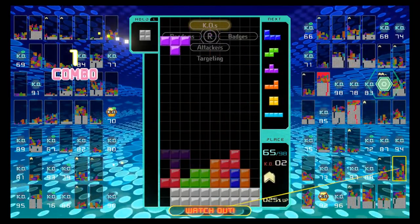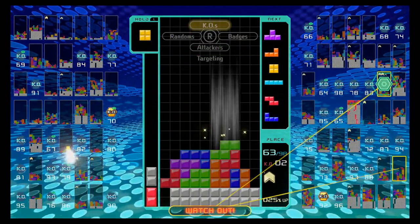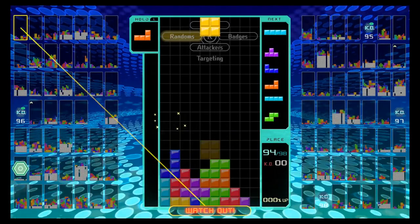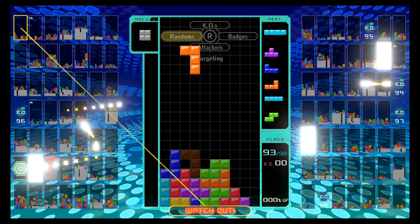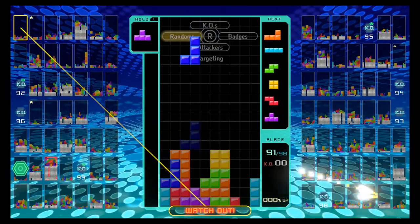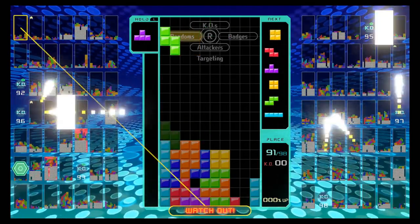Completing these lines brings us to the next function, which is what's being called trash or garbage, because this is where you start to interact with the other 98 players playing at the same time. When you complete a line you send your garbage to whoever you're targeting. If you complete a line that's only one block high you won't send anything. If it's two blocks high you'll send one bit of garbage. If it's three blocks high you'll send two bits. And if you complete a four-block-high line — otherwise known as a Tetris — you will send four blocks their way.